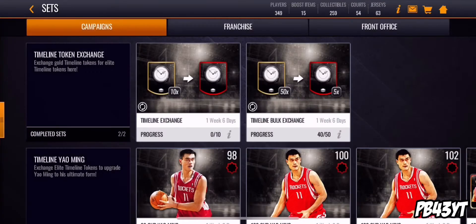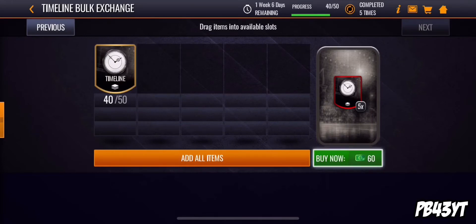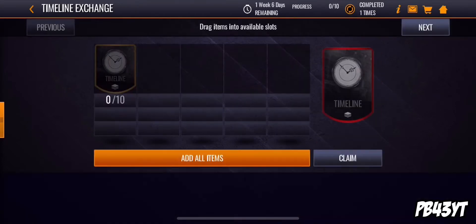What you're gonna do is go over here and upgrade your Yaming. EA made it easier this time — you can throw in 50 timeline tokens for five upgrades instead of spending 10 tokens for one each time.